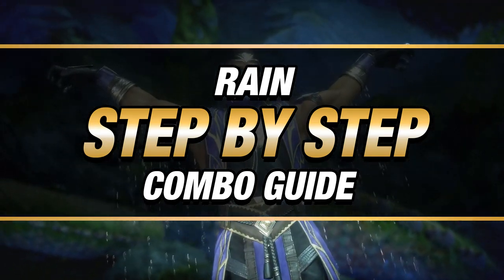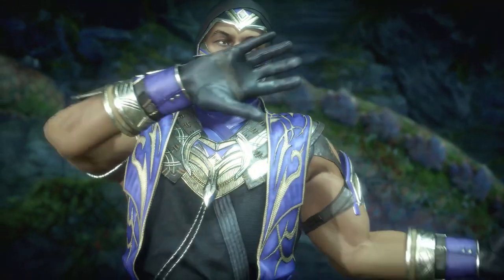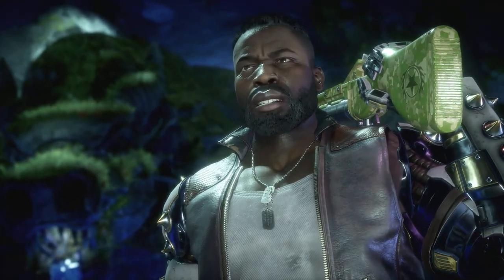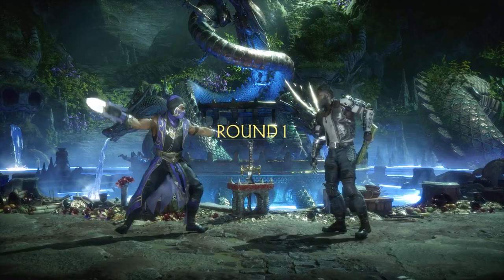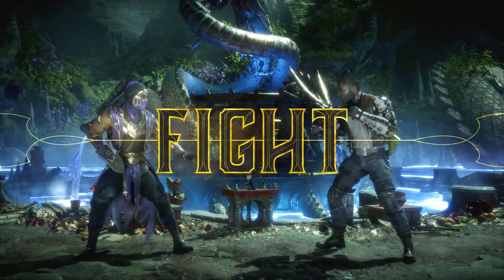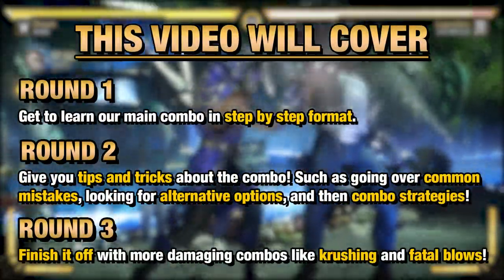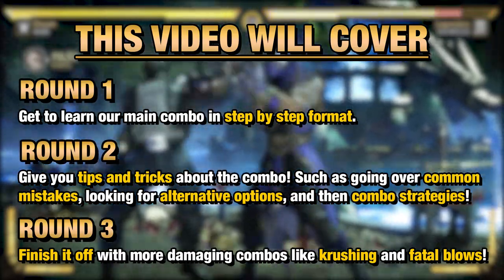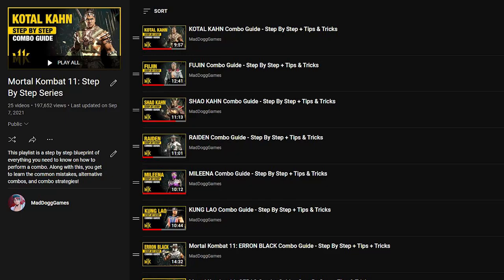Now in today's video, we're going to be learning how to do a combo for Rain. I chose this combo because it's practical and does a fair amount of damage. Before we get started, I have to mention a couple of things. We have a lot of things to work on, so here is the format that we're going to be doing throughout the video. If you're looking for more videos like this for other characters, there is a link to the series and similar ones in the description down below.